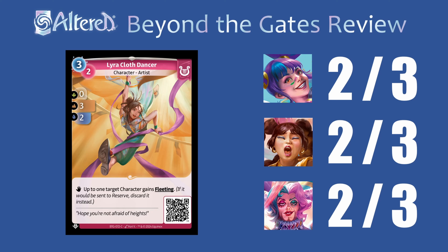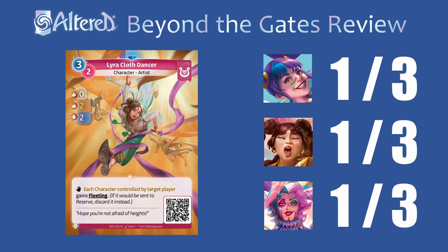The Cloth Dancer is a pretty good disruption, but the stats aren't amazing and the cost is a little high. This could see play anywhere if giving something fleeting turns out to be really strong, but if the meta doesn't call for it, this will be one of the first things to leave people's decks. For the rare, giving fleeting to everything seems strong, but a lot of the time you're only going to hit one thing anyway, so I don't think it's worth the rare slot and the worse stats.